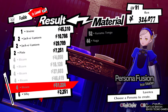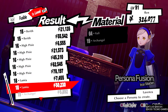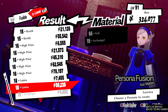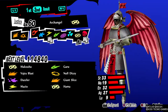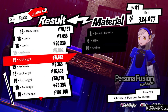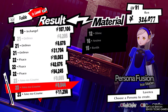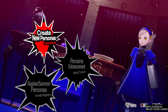Speaking of fusions, the biggest thing is just knowing your personas. This game actually makes fusing really easy because of two things: one, you can just buy personas if you have the money, and two, if you already have the personas in your compendium, the game will automatically pull them for you to create the persona you want. You just need to know your combinations.